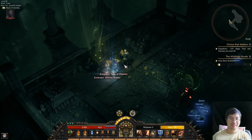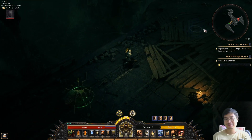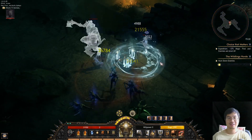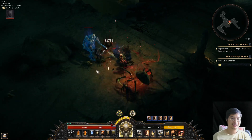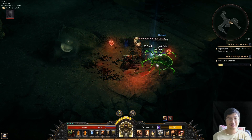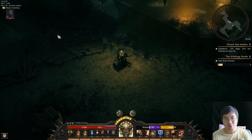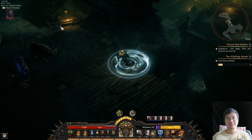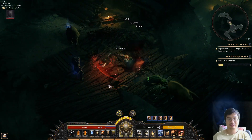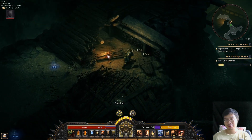I love opening up chests — things that are purple or golden. This feels so good. Because the monsters are higher level, I do want more defensive things coming.